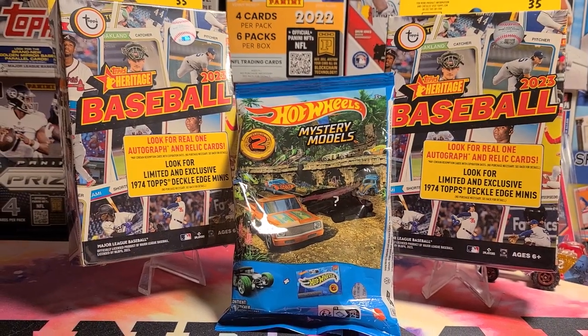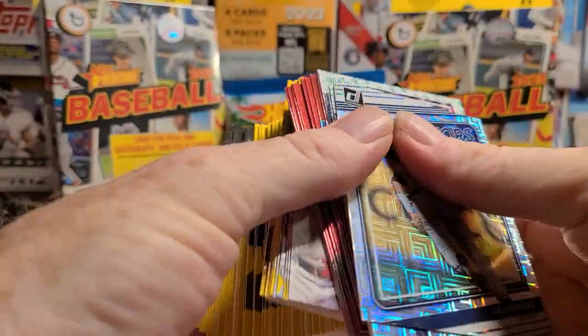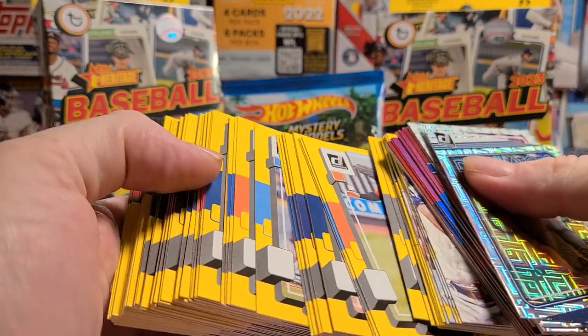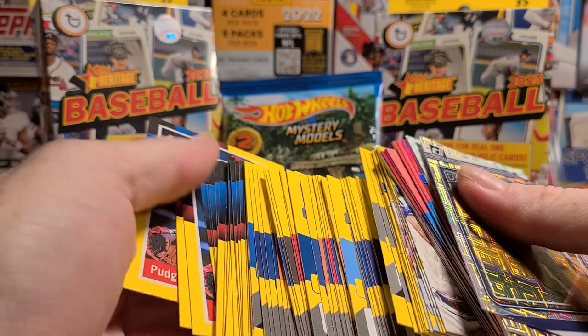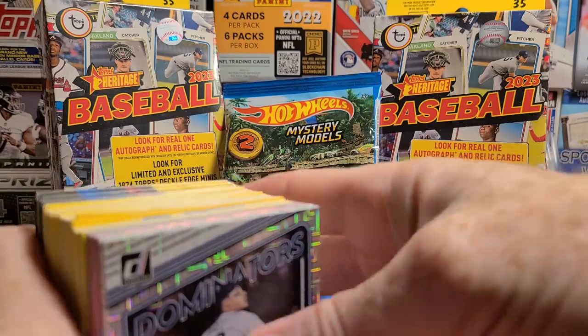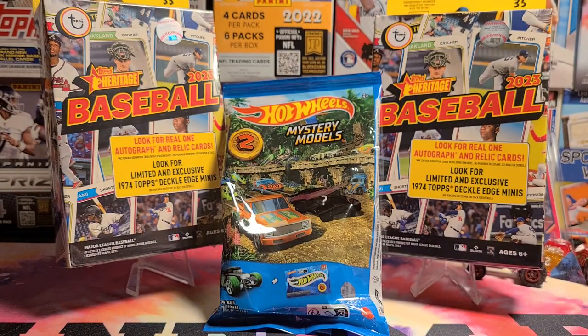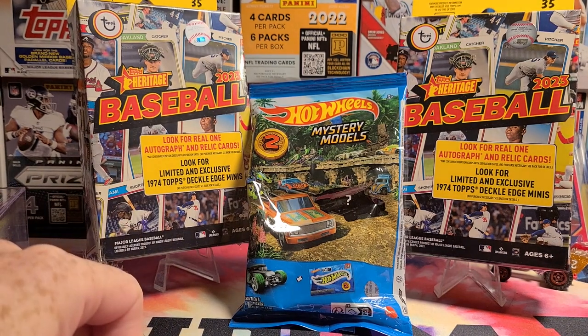I just spent a few hours on eBay entering this stuff. I know some of y'all have commented how you like the yellow borders the same way I do, so I just made a pick list with all of these on it — 99 cent buy two get five free, so that's seven or eight cards for two bucks. Go check it out, there's some Cal Ripken — just go take a look, there's good stuff on there.